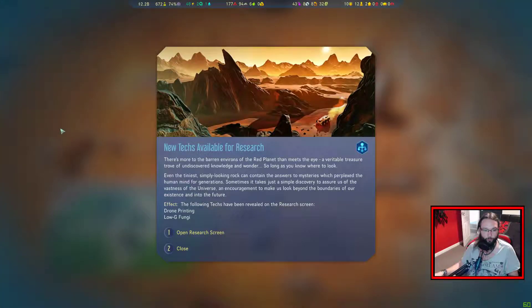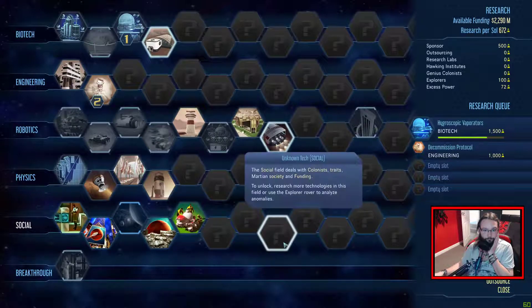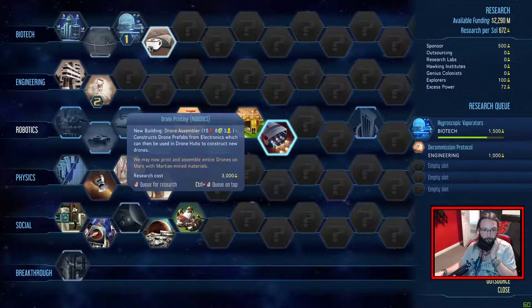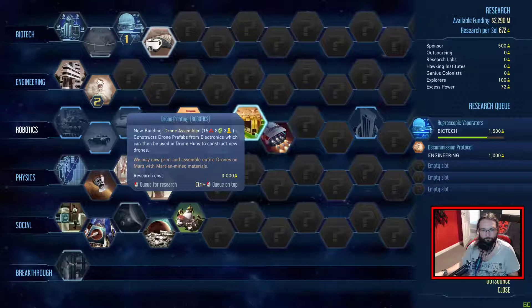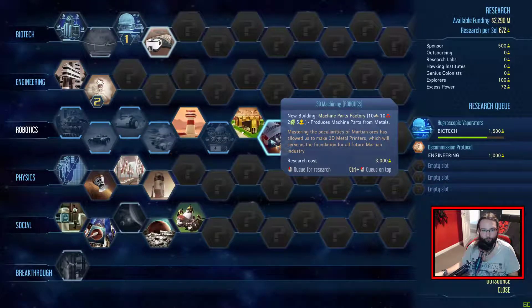New techs! Logifungian drone printing. Drone assembler - construct drones from electronics, which can then be used in drone hubs to construct new drones. Might be worth getting both of these next then.